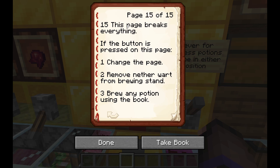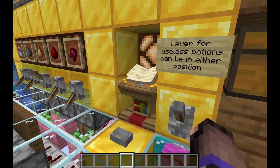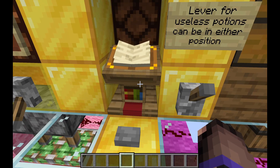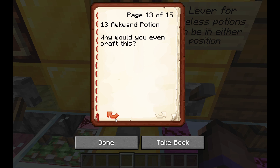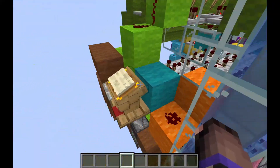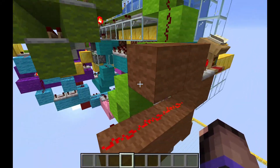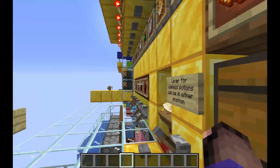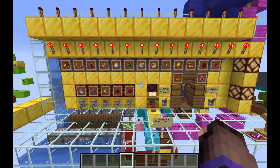The last couple pages after our ingredients - night vision is the last one - will just brew awkward potions, which is also what you'd select if you wanted to use the button for the useless potions. And page 15 - do not use page 15. Page 15 will break the system and you'll have to follow instructions to fix it. If you do use page 15, just change the page, pull out the piece of nether wart in there, then brew another potion using the button and everything will be fine. Page 15 is there to make the system work - it is not there to be read. There are secrets on it and you don't want to know them.